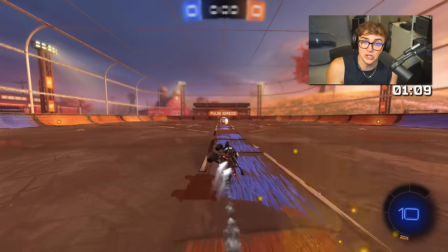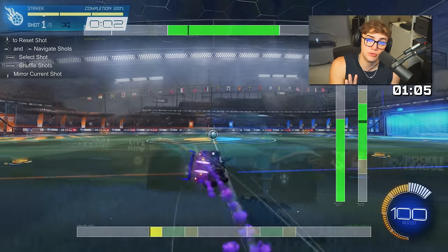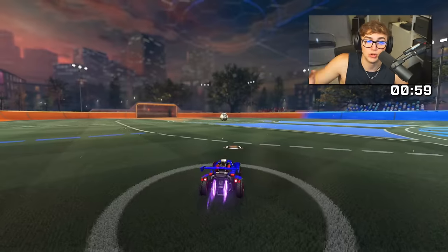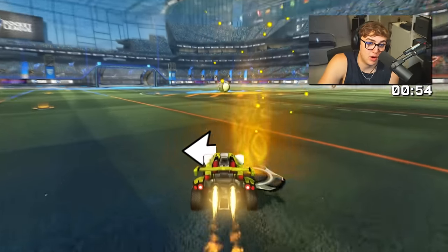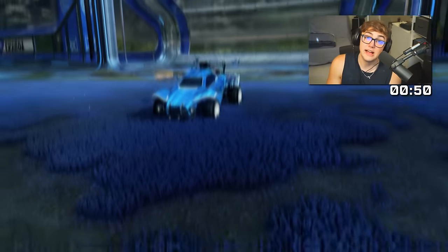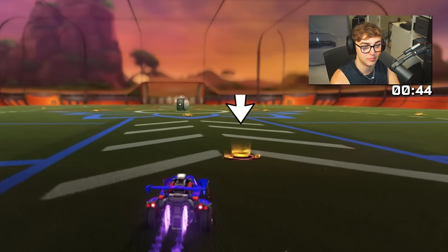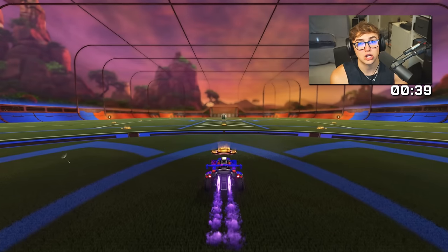Now let's look at the five ranked kickoff spawns and how to win each one using the speed flip. Since we're assuming you can only speed flip left right now, we'll do every spawn with speed flip left. Left diagonal spawn is the only one where I personally always speed flip right. Left off-center is the easiest — simply turn in until you collect the center boost pad, then speed flip left to travel along the middle straight up.